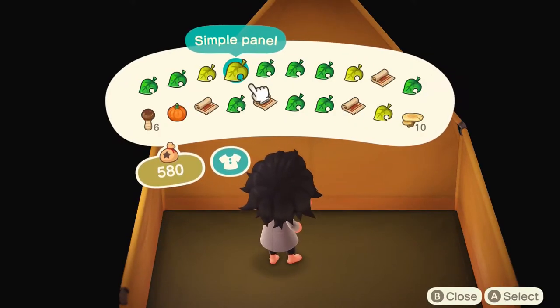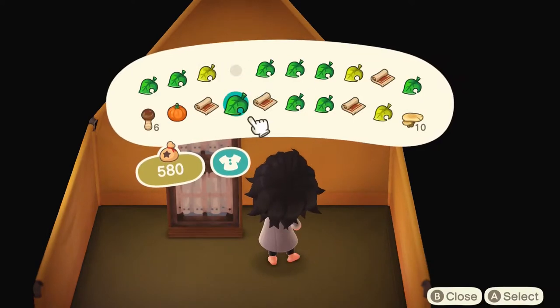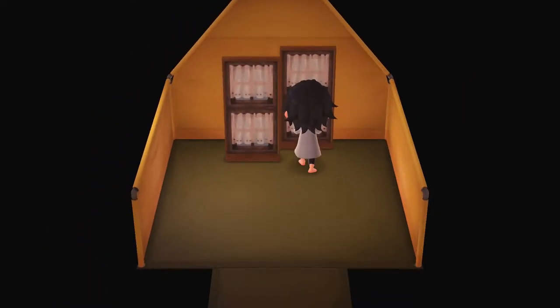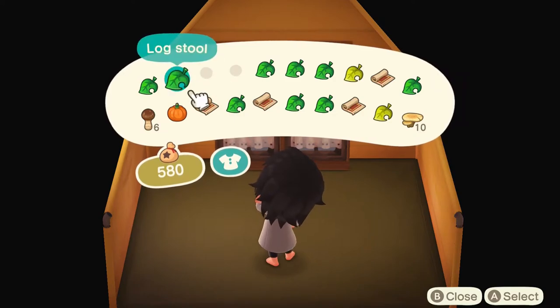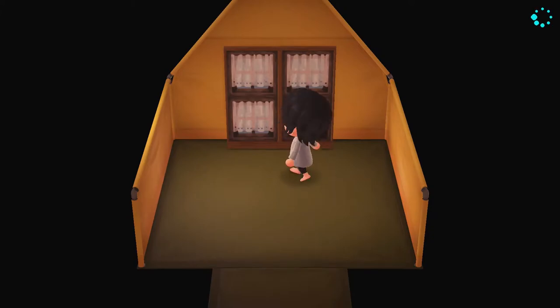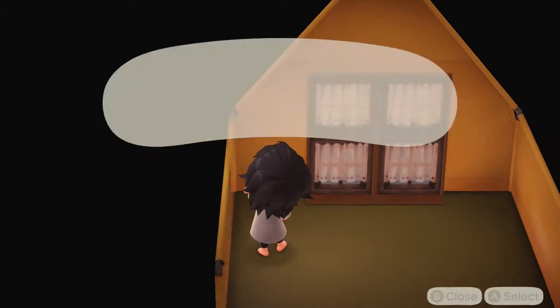Today I have a speed build and it's going to be a tent, which I never even thought of doing. I saw someone decorate their tent on Instagram, so I was like, let me decorate my tent. I just started by putting these two simple panels, and for this area it's going to be a cottage — just a little cozy room.